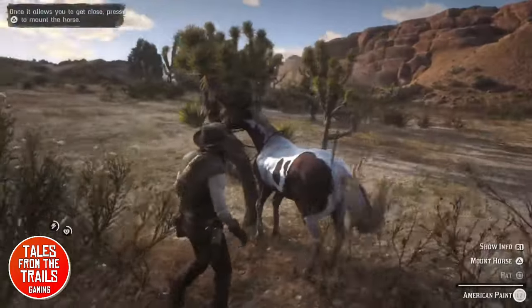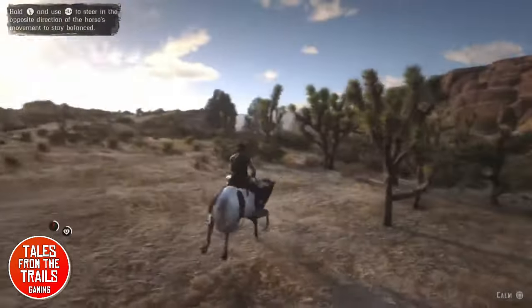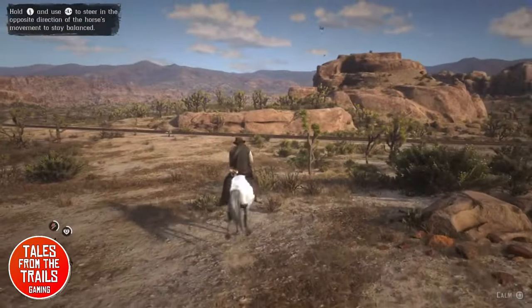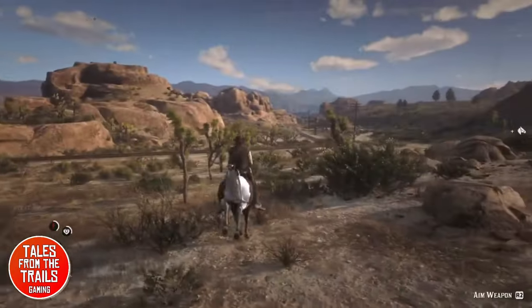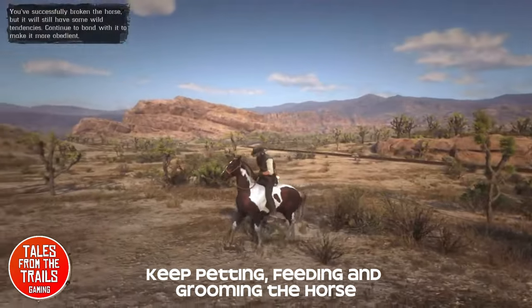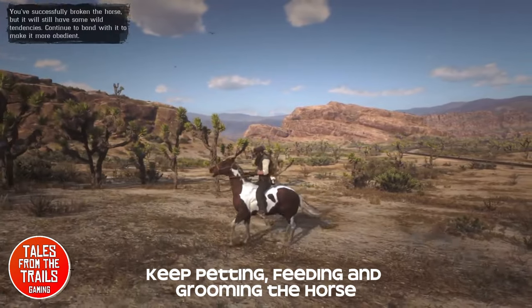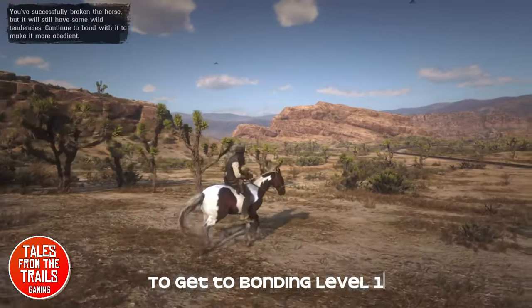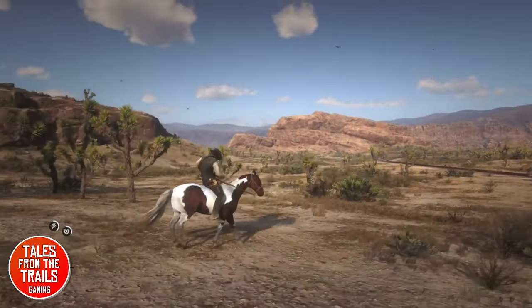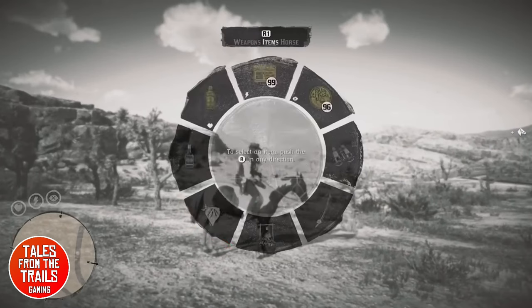We have now mounted the horse and of course it tries to buck us off. If it jumps to the left, we move the left stick to the right, and vice versa. Keep calming it — when the option comes up, press the calm button. It's calmed down; it's not happy and it's still not ours. All we need to do now is feed it, groom it, and give it lots of pets and love, and that will increase the bonding. Once we get to bonding level one, that horse is ours and we can take it to the stable. A quick way to bond with a horse is to throw your saddle on it and it will instantly be bonded level one.